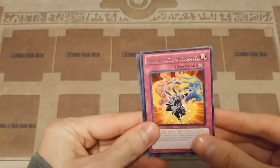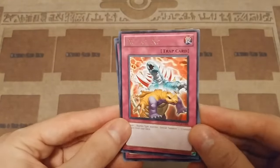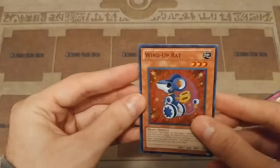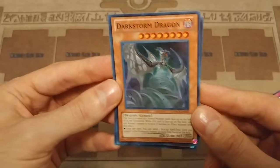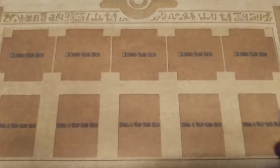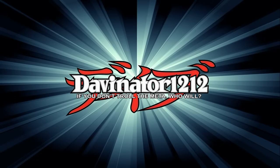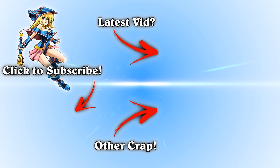Recap time. For our rares, we got Ninjutsu Art of Duplication, Photon Thrasher — which is actually probably the most meta card we pulled — and Evo Instant. For our super rares, we managed to get two hollows out of three packs. That's really good. We got Wind-Up Rat and Dark Storm Dragon, that old Gemini monster. This is actually a really good card if you manage to Gemini summon it. Anyway guys, let me know in the comments below what you think of my pulls and whether I should go back to the store, because buy two get one free is a hell of a deal on Yu-Gi-Oh cards. Remember guys, if you don't troll the meta, I'll see you guys next time. Thank you so much. Bye.